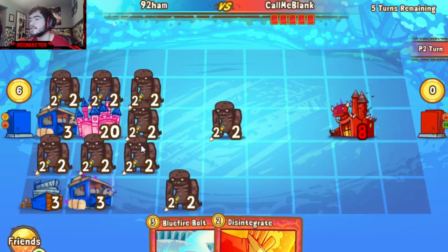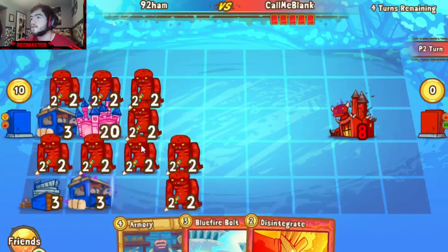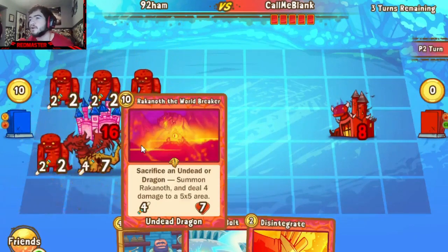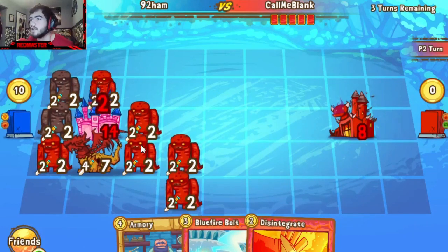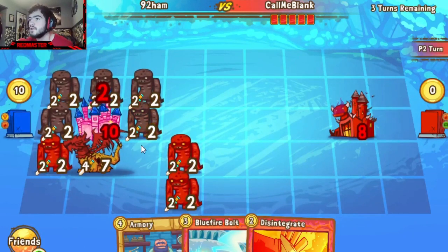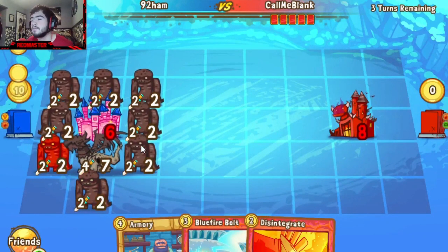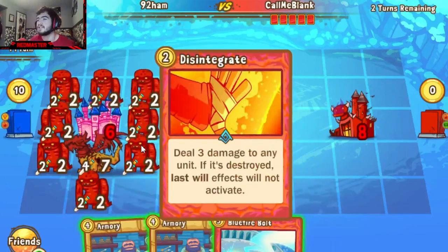So Call actually made a good turnaround here. Because now, no matter what 92 Ham does — he can clear off some of these units with Blue Fire and Disintegrate — he's got no units to follow up with. And there's a Rakhanoth to put the punishment on, destroying all of the buildings and continuing to push that spawn block. At this point, 92 needs something like a Swordsman to help him out, but he draws another Armory — so that looks like it's going to be the game.